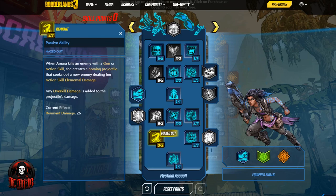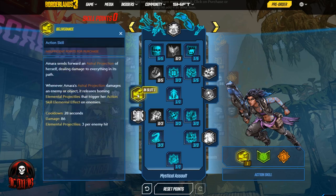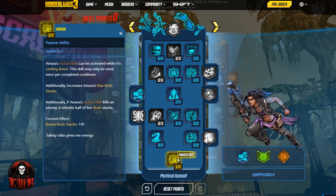These Remnant projectiles are going to be on top of all the other homing projectiles we're getting by hitting things with our Astral Projection. Then we come down to the capstone: Avatar. Amara's action skill can be activated while it's cooling down — this may only be used once per completed cooldown. Additionally, it increases Amara's max Rush stacks, and if Amara's action skill kills an enemy, it refunds half of her Rush stacks.